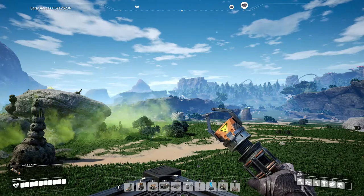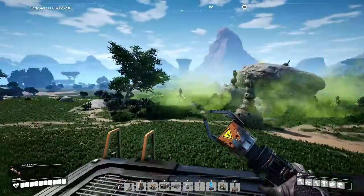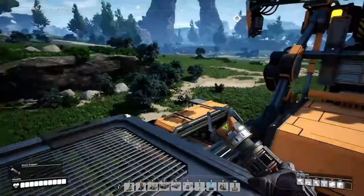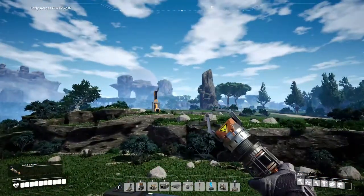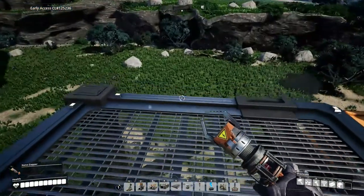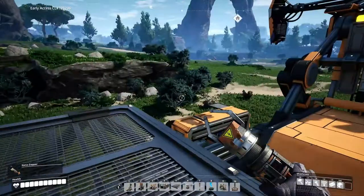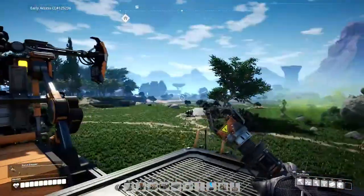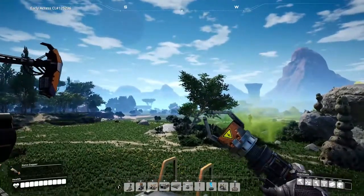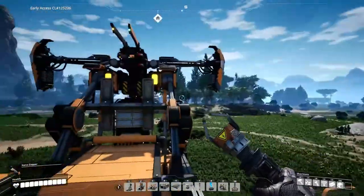Hey guys, my name's Tater. Welcome back to Satisfactory. This is going to be episode 2. We're going to finish the factory part over here — we're going to build it. I got all of the stuff that I needed to for the most part right before I started this episode. And while that's starting to produce stuff for us, I think we're going to run off in this direction and see if we can't find anything cool. Hopefully some water.